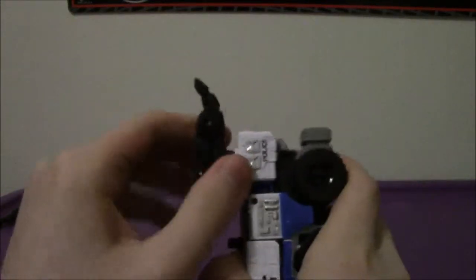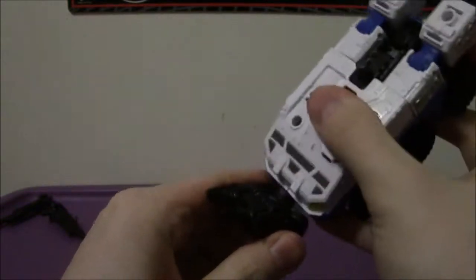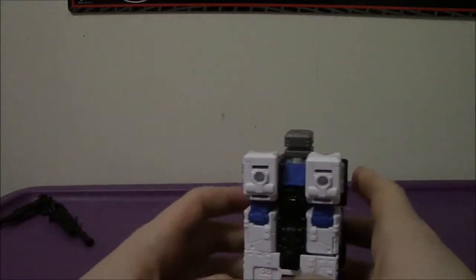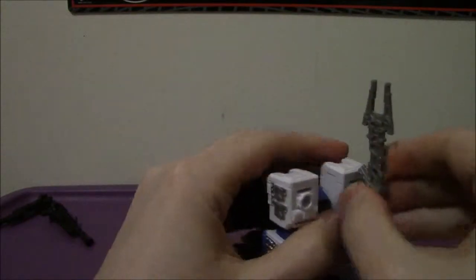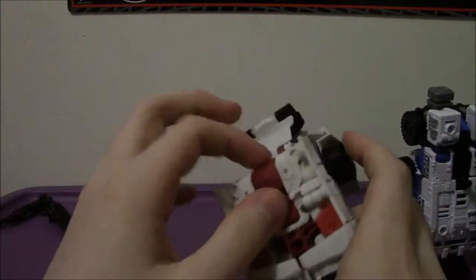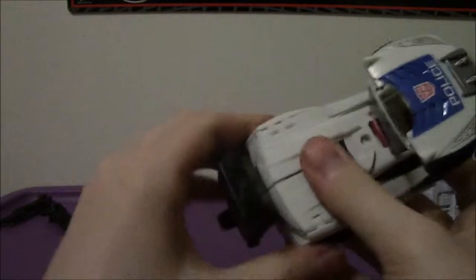So for the limbs, we'll go to Rook first — we'll obviously turn him into a foot. Just plop the combiner piece like that, flip the connector peg like that, and there you go. There's Rook complete. Then we'll just attach the weapon. For Streetwise, similar thing — you just want to unpeg the weapon here like this, and then just flip down the arm piece, the front of the car. Flip the combiner port like this, then plug in the connector peg without popping anything off, and there you go — that part is complete. There are the legs.